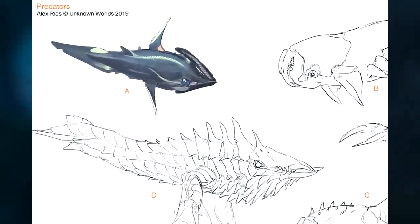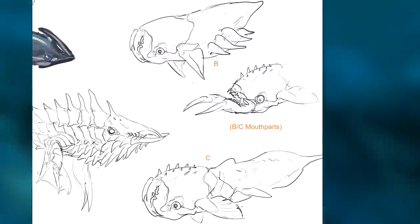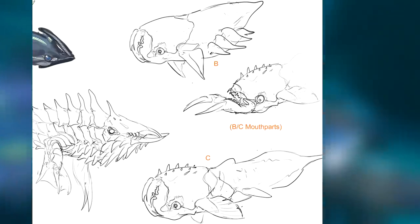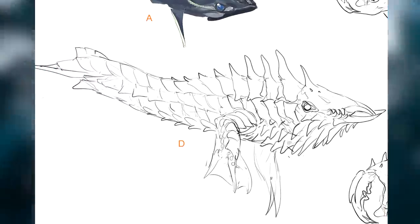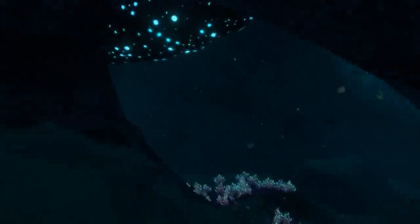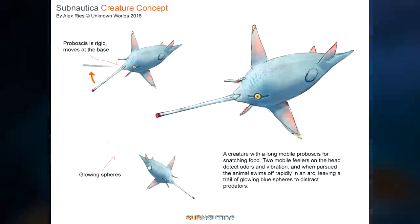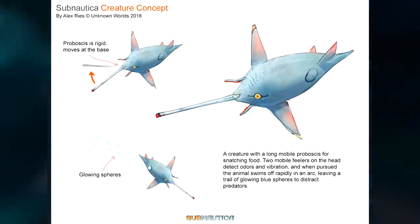Next up we have another collection of predators from Alex. Predator A here looks quite similar to the shadow leviathan, mainly in the shape of the rear end and the colour scheme. Predators B and C look like they probably would have been around the size of a biter with a pair of pincers in front of the mouth and an armoured head. D is of course the cryptosuchus which was added to the game not too long ago. This creature is one of the earliest concepts with a rigid proboscis which can change angle from the base. The creature would have used this proboscis to snatch food with feelers on the head able to detect odours and vibration.